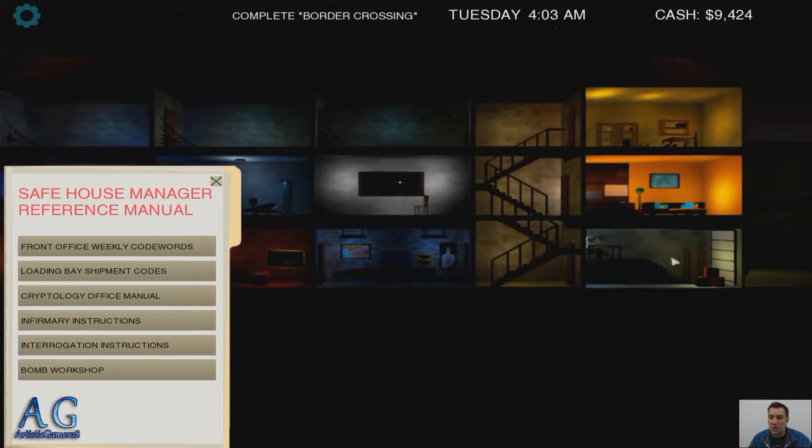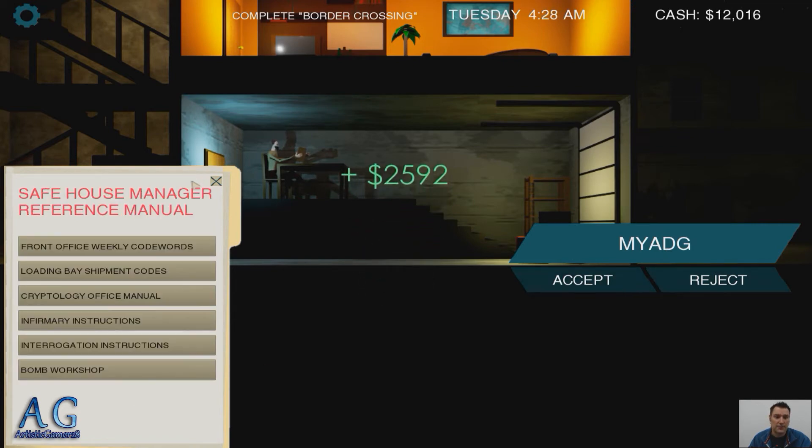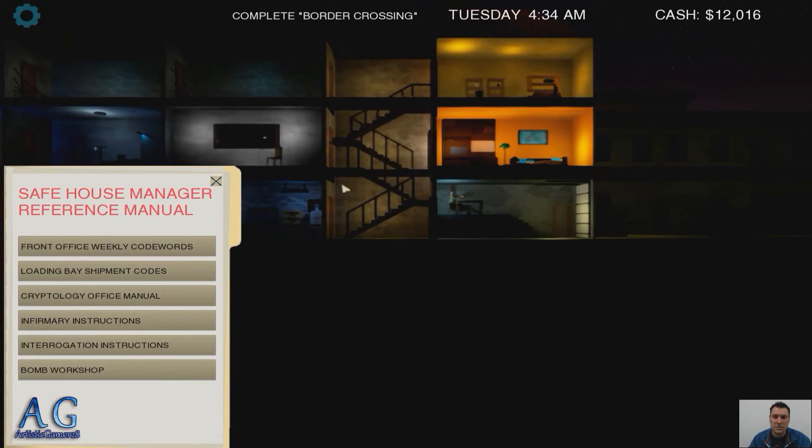This is our garage — the loading bay. This one's pretty easy. All we've got to do is match this code. If it's in there — it's right there. Accept it. There's some cash there.